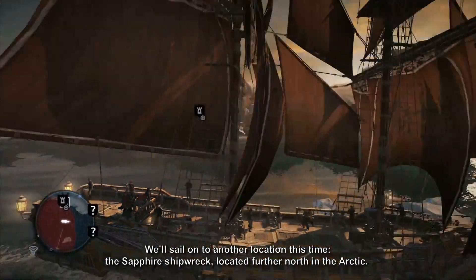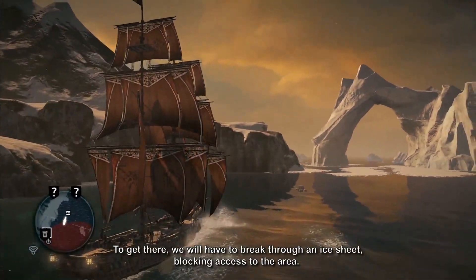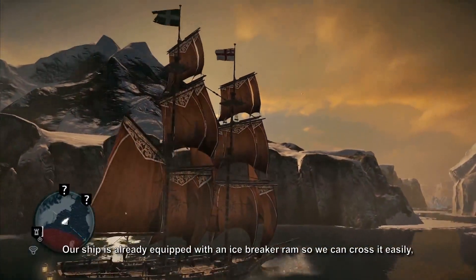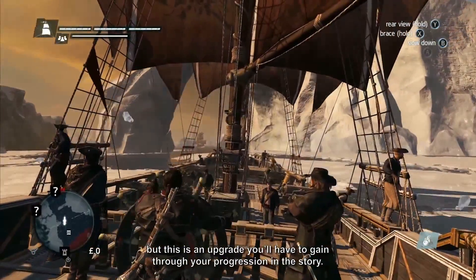We'll sail on to another location this time, the Sapphire Shipwreck, located further north within the Arctic. To get there, we'll have to break through an ice sheet that's blocking access to the area. Our ship is already equipped with an icebreaker ram, so we can cross through it easily. But this is an upgrade you'll have to gain through your progression in the story.